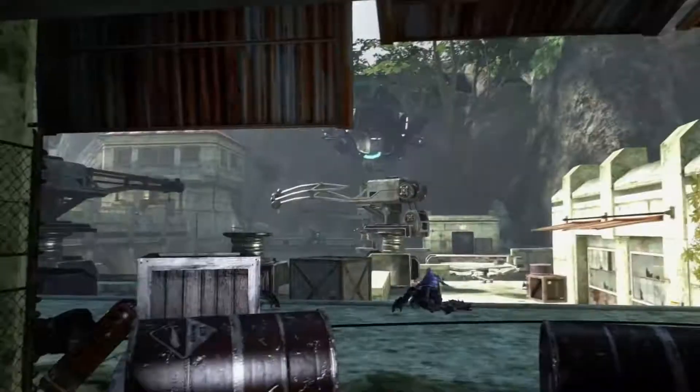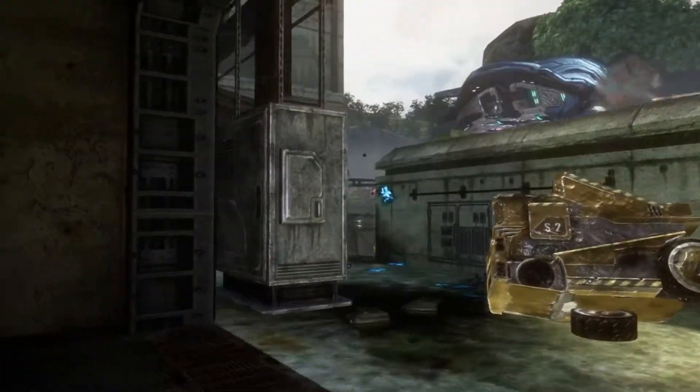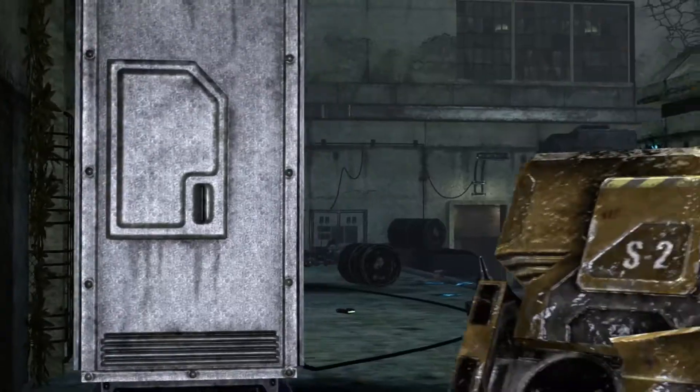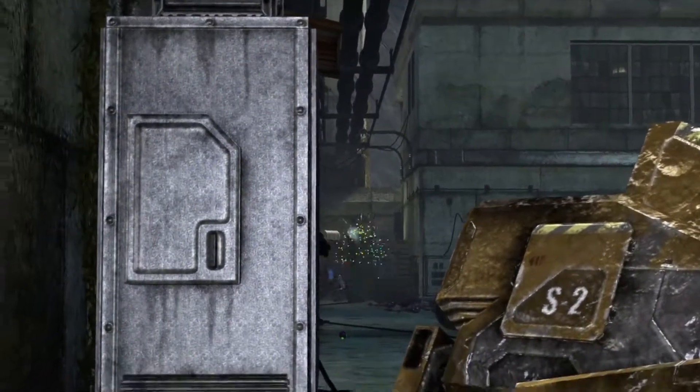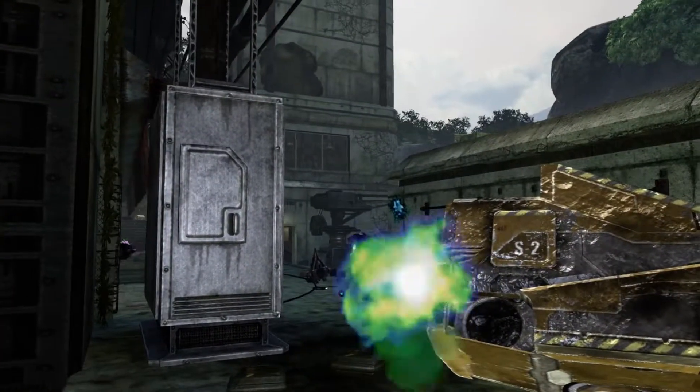Another thing about co-op is that you can look at each other's weapons without wasting ammo. Some games like Halo 3 have fairly good shadows, so you can look at your own shadow, but it's another nice touch that you can look at one another and see what weapons you have. Here's the last portion of our little highlight, just running through.